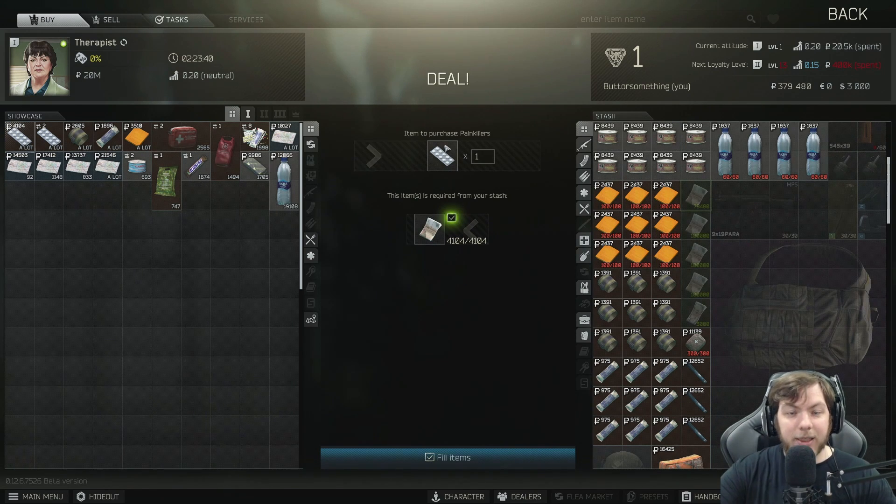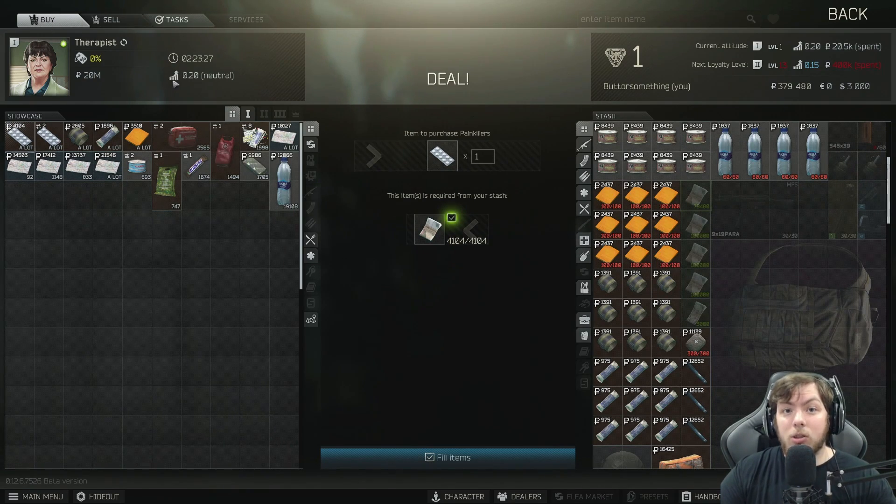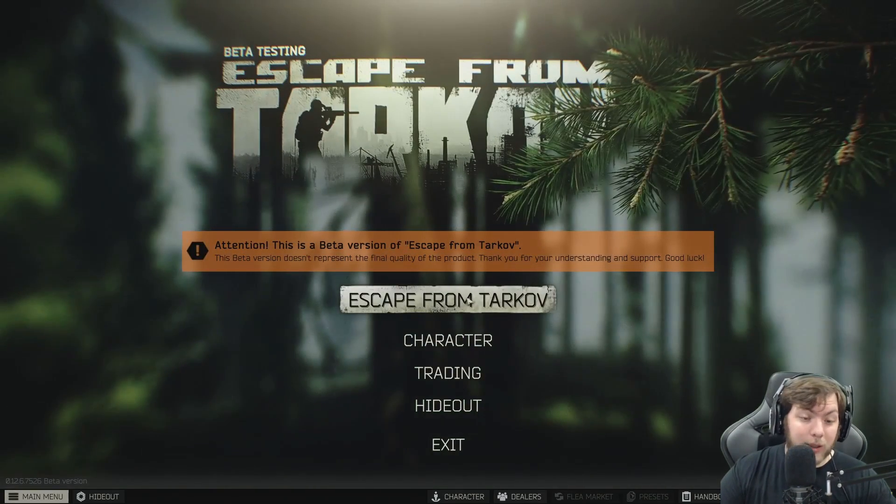You guys can watch my kits video — I'll link that at the end of this video. But for the most part, that's exactly what you're going to do: boot up, make sure your inventory looks good, accept both of these quests, and then start getting those quests done.